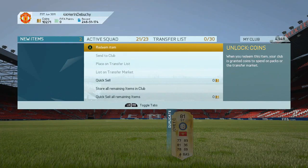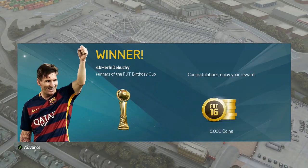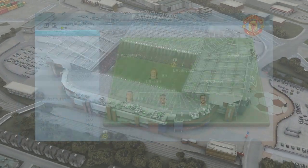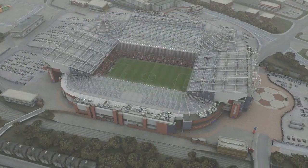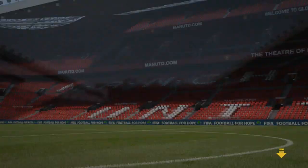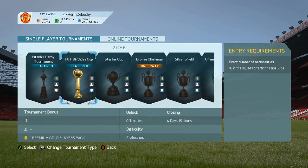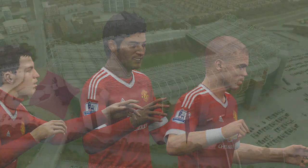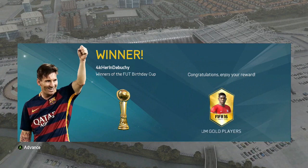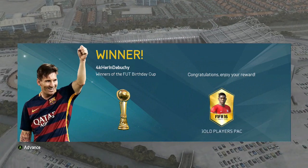It also depends on whether you're prepared to put money into the game. If you are, I don't really see the point in doing this — because even 2,200 FIFA points, through discounts, will probably get you at least 30,000 coins, which is roughly what you'd earn here. You do get 107,000 worth of packs, but they're untradeable and the chances are you won't get amazing players, and if you do you can't sell them.